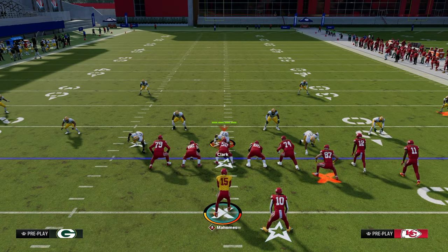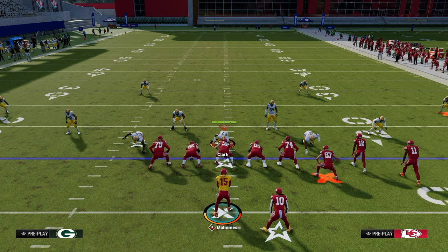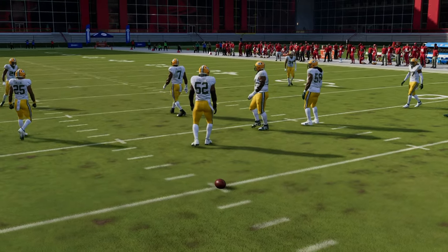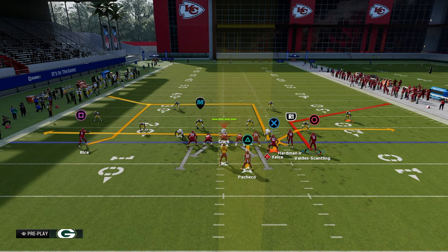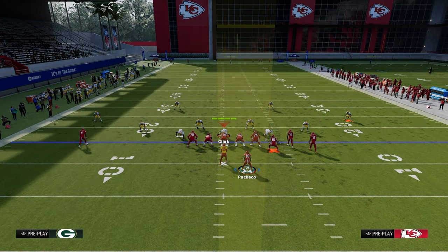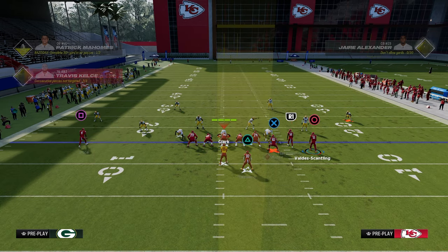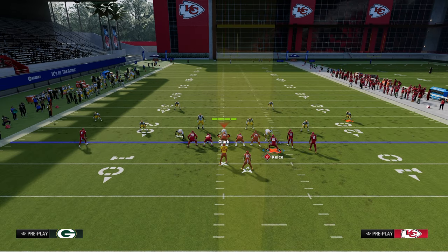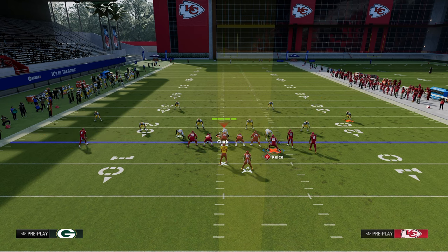The double corner is really just an expansion on the Sale concept. Out of a compression set, running from the wide side, it uses a deep corner route that gets over the top of 30-yard clouds, a short corner route that gets underneath deep quarters and thirds, and a clear-out streak. This double corner concept attacks the same space as Sale and does the same basic idea.